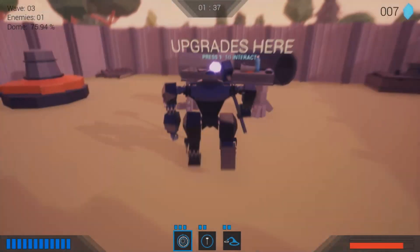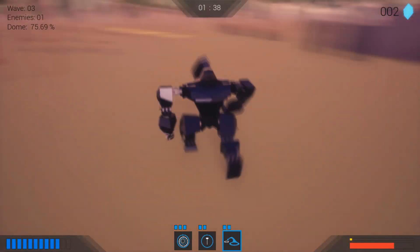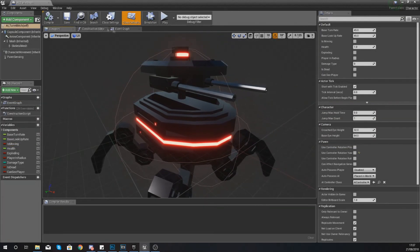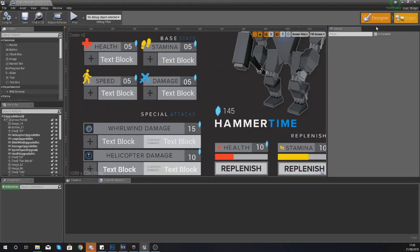Along the way the player will be able to use an advanced shop and upgrade their mech to deal more damage, move faster and increase their player stats. We'll dive deep into using blueprint code to control animations, artificial intelligence, wave based spawning and our upgrade system for the mech.